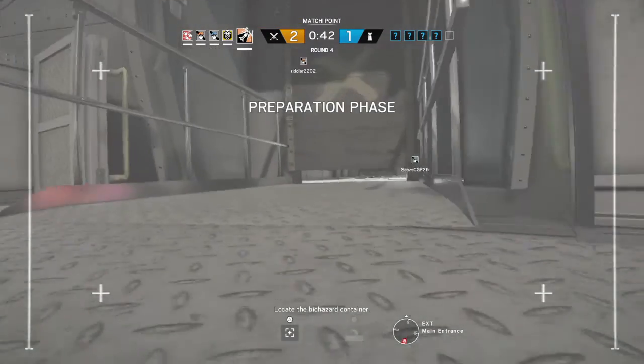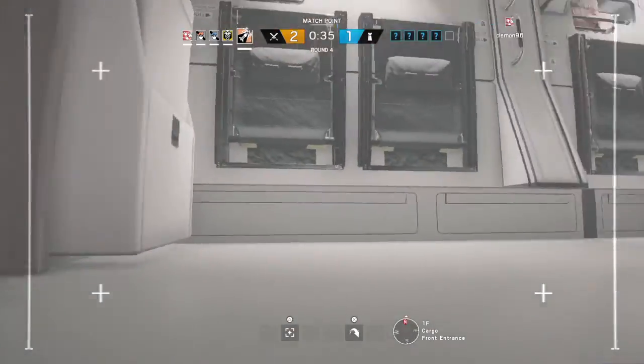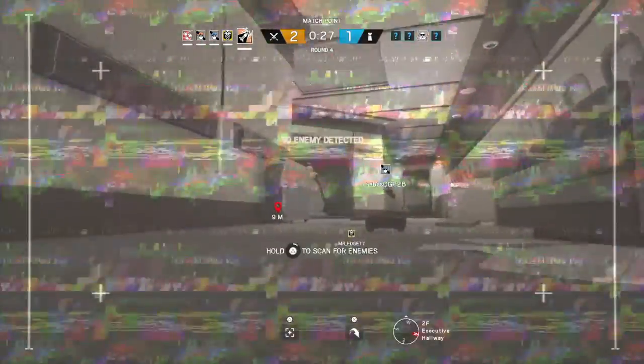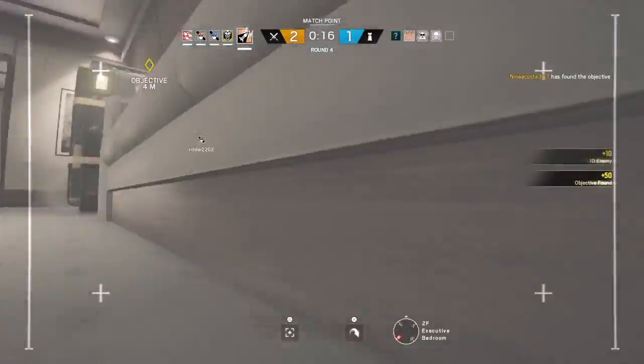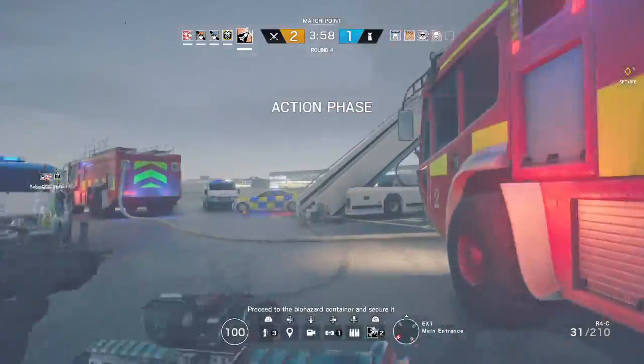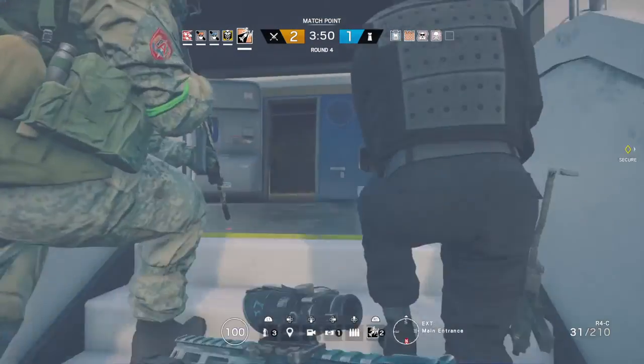Locate the biohazard container. Good work. Your biohazard container has been located. Insertion in ten seconds. Five seconds before insertion. Proceed to the biohazard container and secure it. Wing ballistic shield.